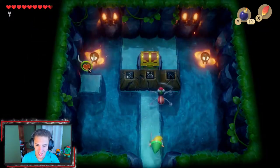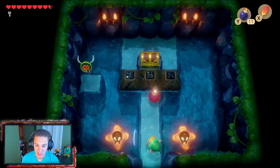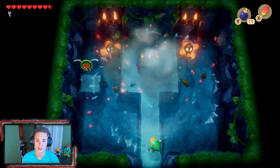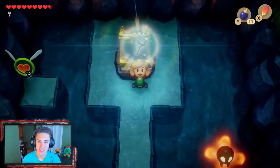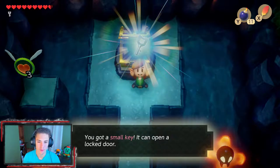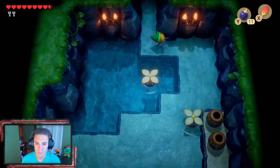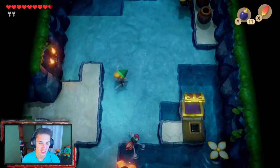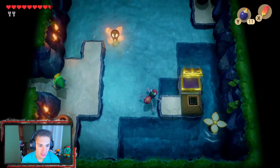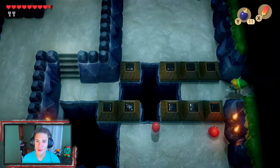We deal with little water bug enemies and head up. We've got these little fire things — we drop a bomb, come back because the tiles are cracked, and block their hits. Then we grab the chest and get another small key. I cannot wait to get the item for this dungeon — it is so cool, and this boss fight is phenomenal, so different from all the other ones.